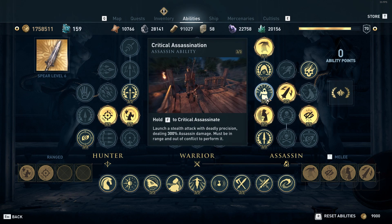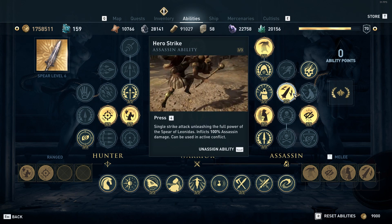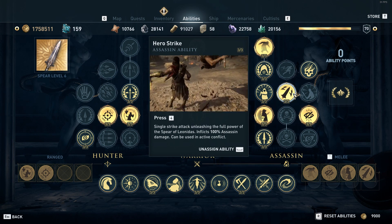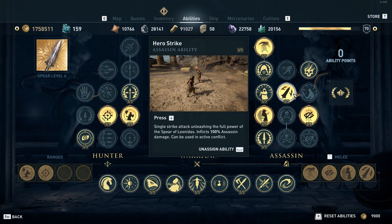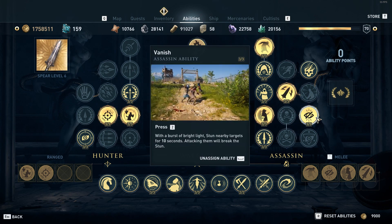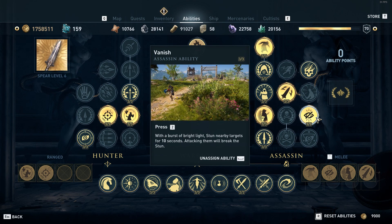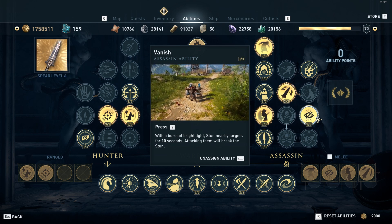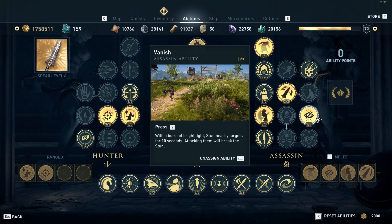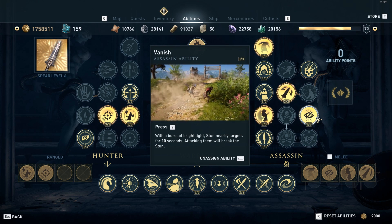Mix that with critical assassinations and hero strike. What I do is I use hero strike on the last chain if there's an additional group of people and it almost counts like an additional chain because you can most of the time one-hit-shot people with hero strike. And then I use Vanish because I want the ability, if I do get caught and I'm unable to maneuver my way out of the scenario, to run away and become invisible again so that I can re-engage my enemies using assassin abilities.